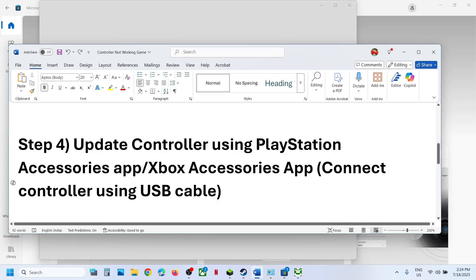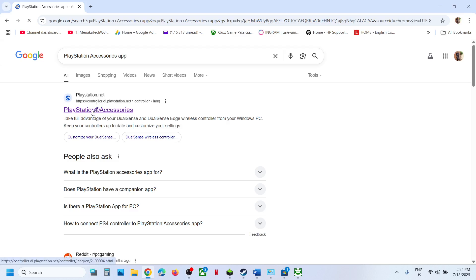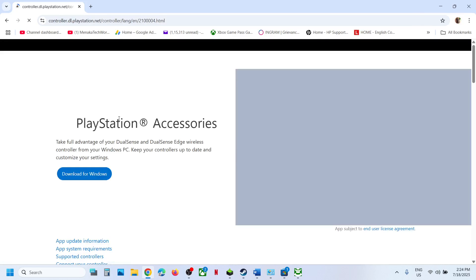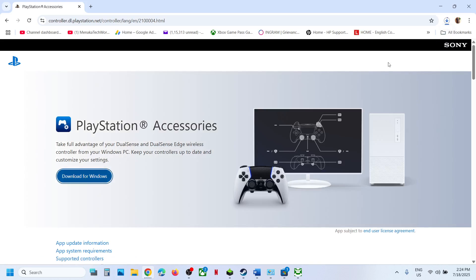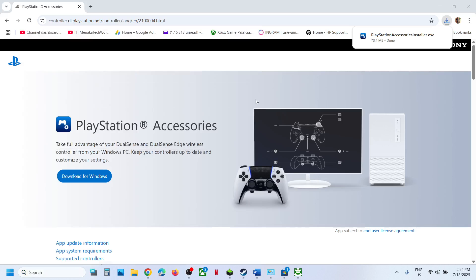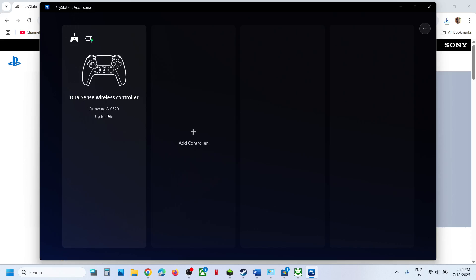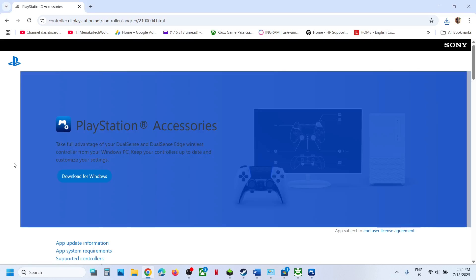Similarly, if you have a PlayStation controller you can use the PlayStation Accessories app. Search for the PlayStation Accessories app in Google, go to the official PlayStation website, and download it for Windows. Install the PlayStation exe file on the computer. Once installed, launch the PlayStation Accessories app and connect your controller. It will detect your controller, and if there is any update you will see the update option. In my case the controller is already up to date. Once it is updated, launch the game and check.